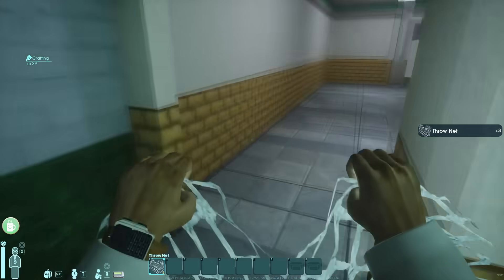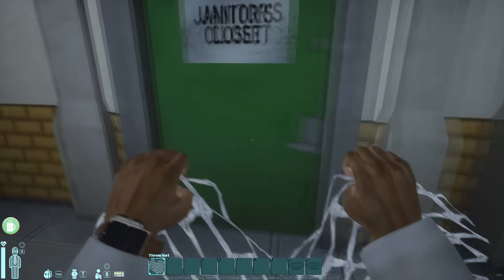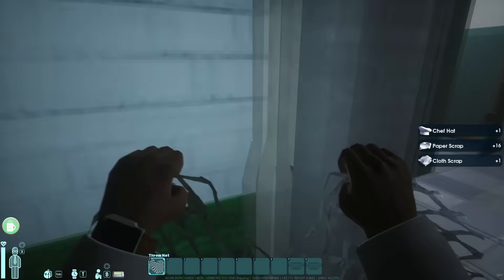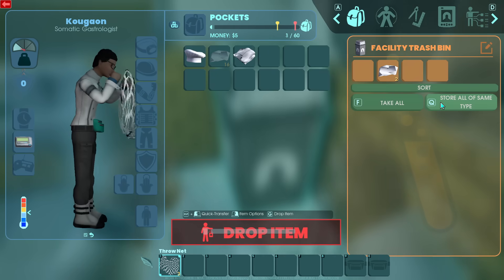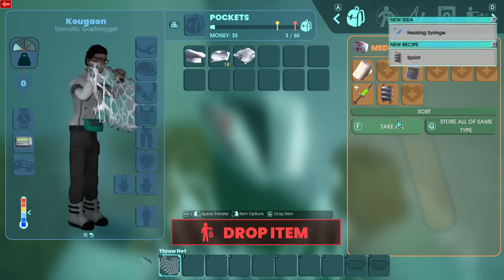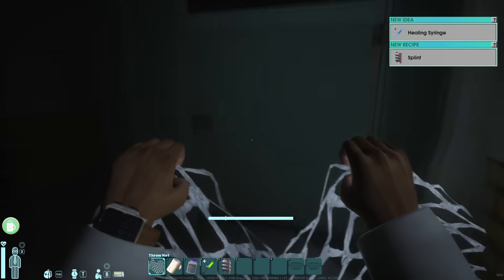Take the time to survey what's around you. Bathrooms are a great place to relieve yourself, wash off when you get dirty, or drink water. In this closet you'll find a chef's hat — I recommend putting it on to save inventory space. I forgot to do it here, but don't be like me. You'll find a med kit nearby with some healing items inside.